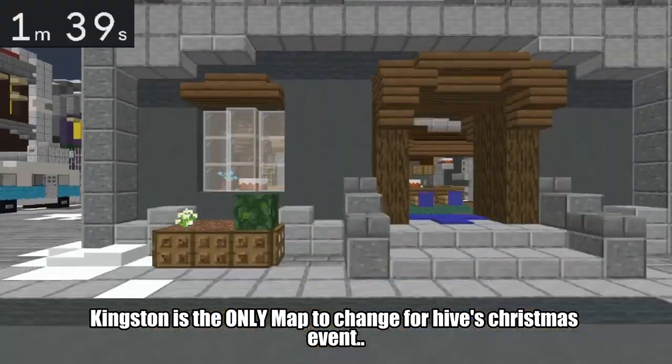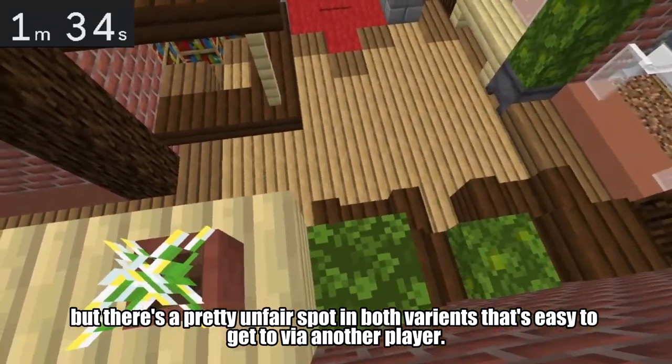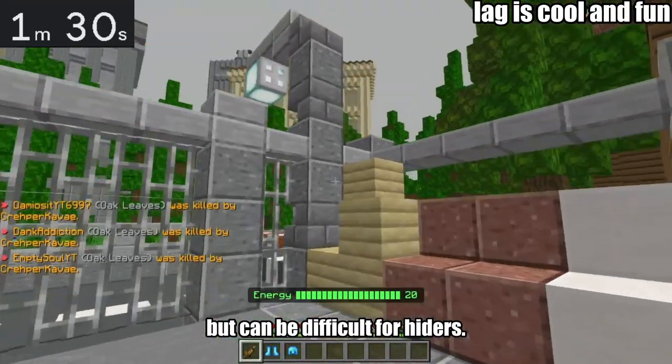Talavera is the only map to change for the Hive's Christmas event, but there's a pretty unfair spot in both variants that is easy to get to via another player. Hospital is really good for Brigadier Seekers, but can be very difficult for Hiders.